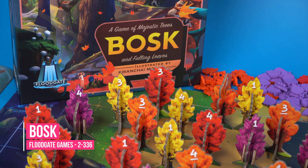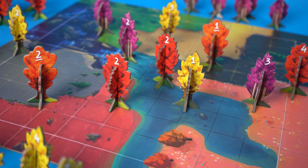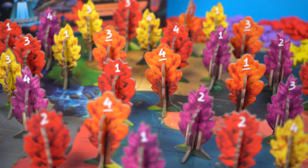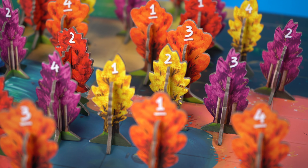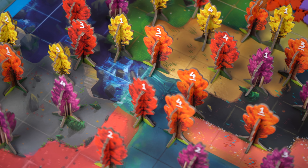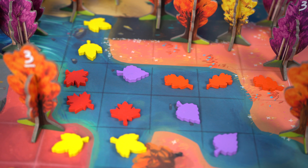Bosk is a gorgeous looking game from Floodgate Games that has you planting trees and blowing leaves to control areas of a national park. You play through the four seasons. In spring you take it in turns to place all of your trees onto the board vying for control of the walking trails, because in summer you'll score each row and column on the board. Some trees are better than others so it comes down to the points values where you'll score points for first and second place of each trail. In autumn the leaves start to fall and you'll be placing your wooden leaf tokens onto the board to try to win majority in the different terrain regions.